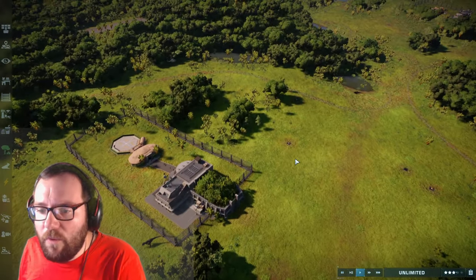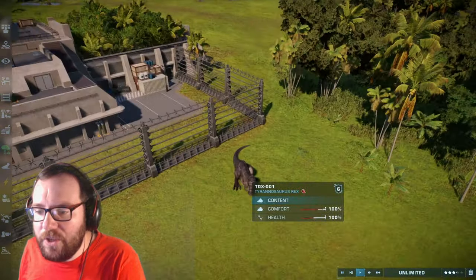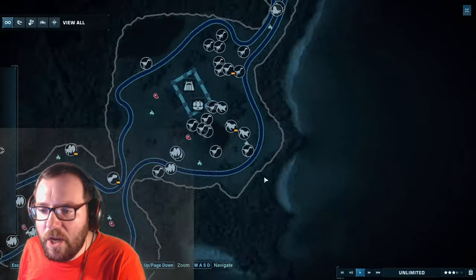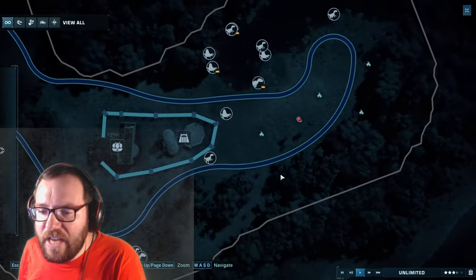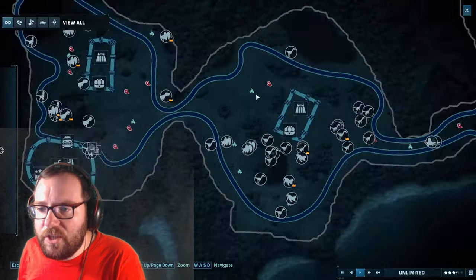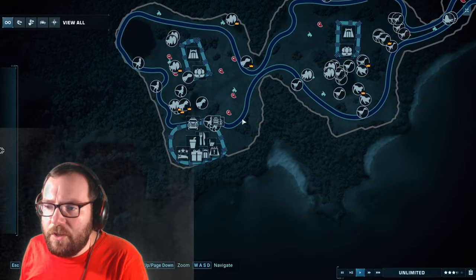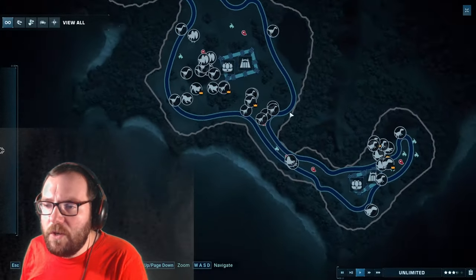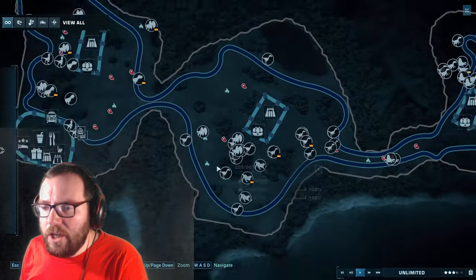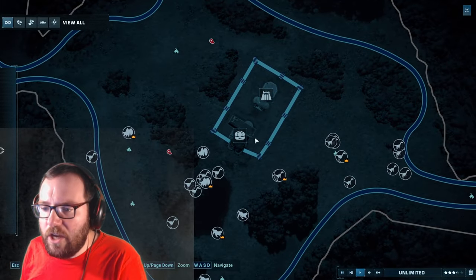Welcome back to another episode of Jurassic World Evolution 2. Last time we added 10 carnivores to our carnivore-only sanctuary, and we're going to add 10 more — the same breakdown: six small carnivores, three medium carnivores, and one apex. Since we already have the T-Rex in this section, we're going to add the next apex here.